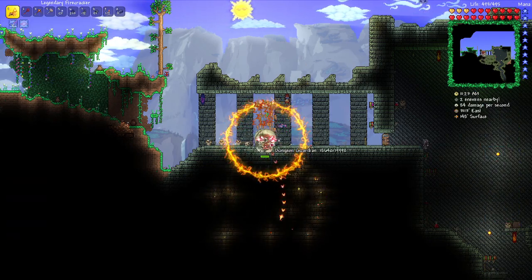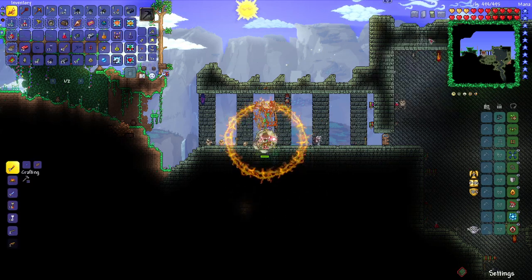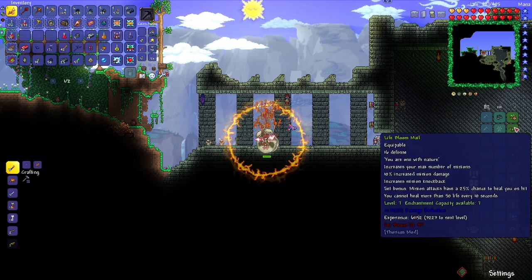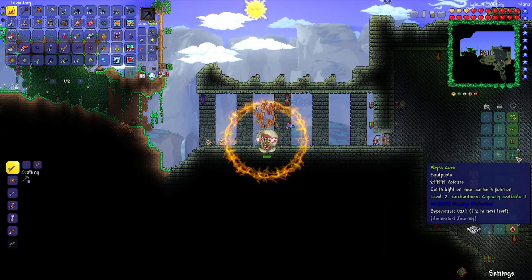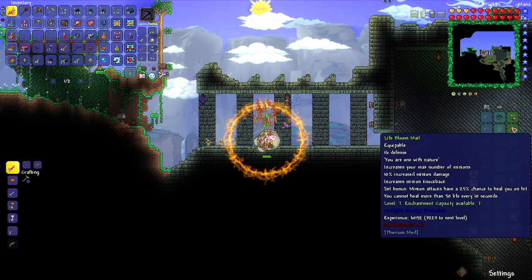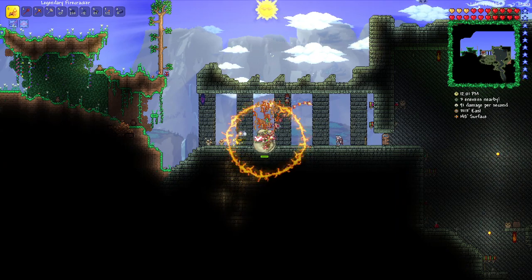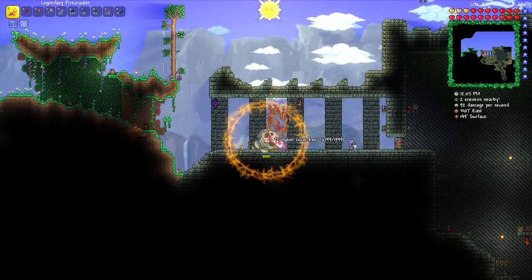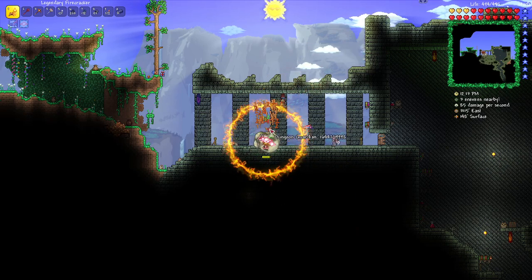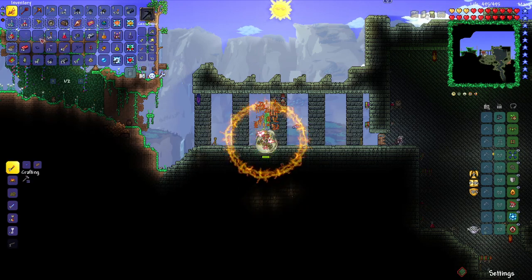Barely any damage — I should probably help them. As you can see they actually do deal damage to me, but it's quick enough to where I can heal it back. I have Lifebloom armor from the Thorium mod. Oh yeah, this Abyss Core — it's from Homeward Journey. Lifebloom armor: minion attacks have a 25% chance to heal you on hit; you cannot heal more than 50 life per every 10 seconds. So we're just tanking a dungeon guardian. I'm doing 1 to 2 damage, and it's dealing 1 to 2 damage back. It's a bit crazy.